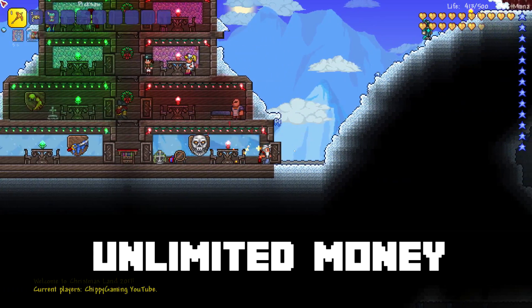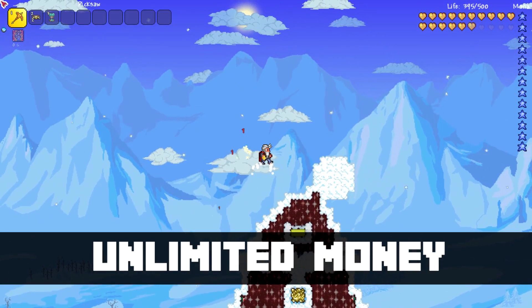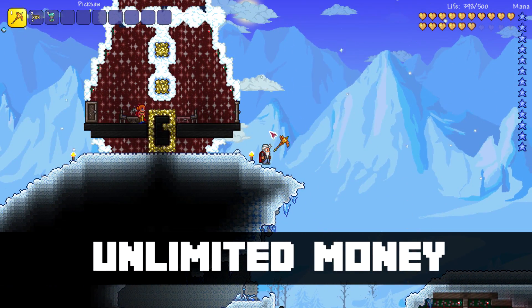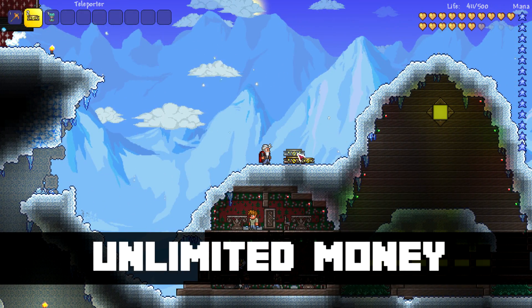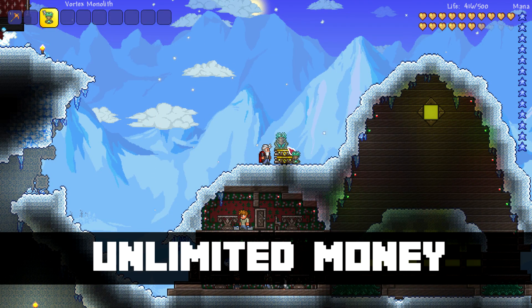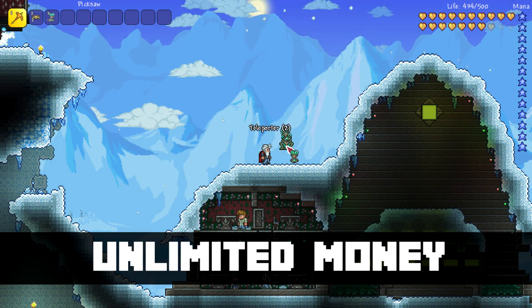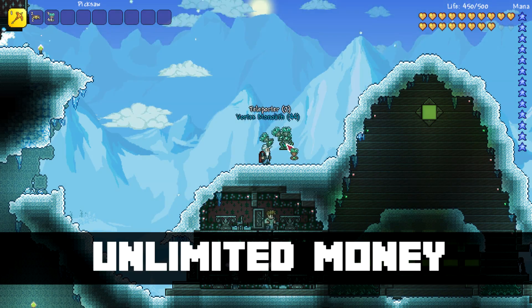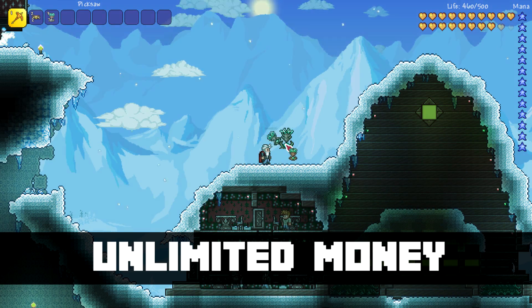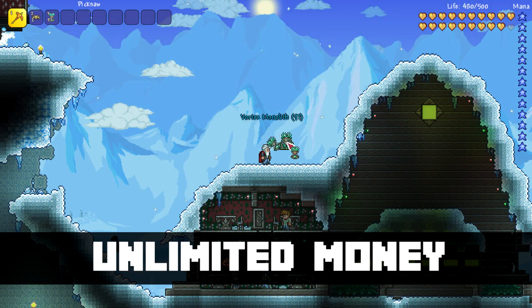So now we move on from unlimited bait to unlimited money. Like I mentioned at the start, I don't like using glitches all that much, but when you have a glitch that can only be done at the very end of the game, well it seems pretty balanced. To start this glitch you first need to go into multiplayer, which can be done by hosting your own world. Then you stack 2 teleporters on top of each other and place a lunar monolith on top of that. Simply destroy the teleporters and you should find the monolith suspended in the air. If it isn't floating, that means you've missed the first step and you're not in multiplayer. Then all you do is repeatedly right-click on the monolith until you've collected as many as you need.